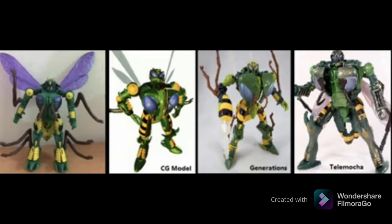And finally, to end it off, I want to talk about this last image here. Obviously, here is the new Kingdom leaked version compared to the CGI design, the Thrilling 30 version, and what I believe to be the original 90s toy. So here's the big question everyone's going to be asking: what is the best version? We haven't had too many Waspinator figures in the last couple of years, so people are going to want the best.